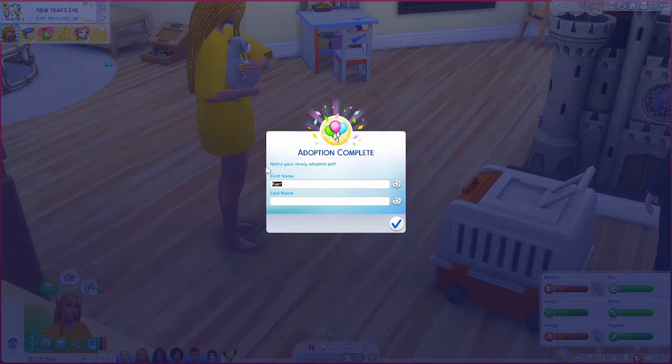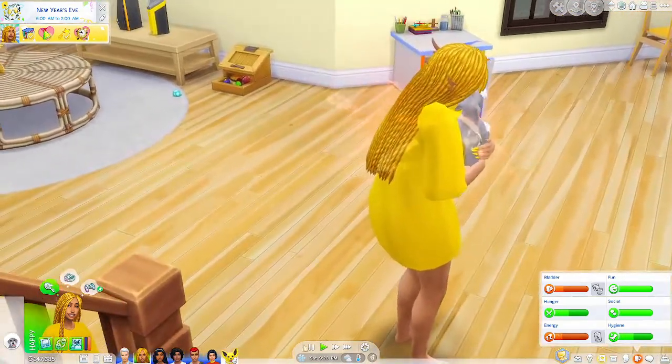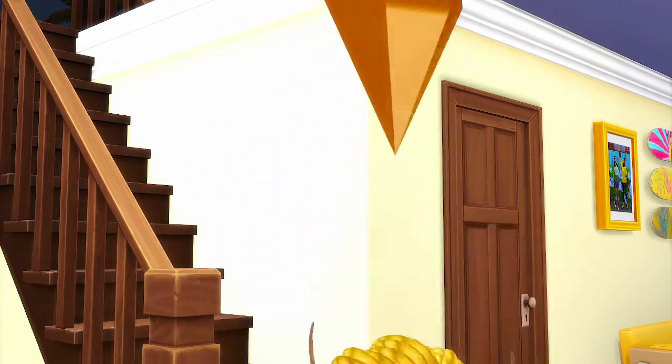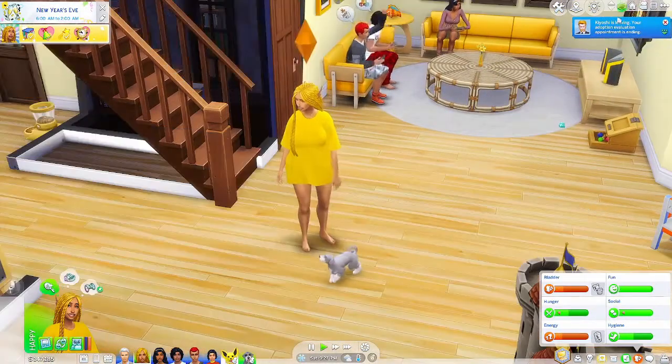I will go change his name. Since he's gray and the next generation is fire themed, I figured let's give him the name Ash — like ashes, and also like Ash Ketchum from Pokémon. So we're going with Ash for him. Even though some terrible things happened, at least we got a new little family member. That's so cute. This guy's gonna leave and then I'm going to head into CAS and fix up Aiden.